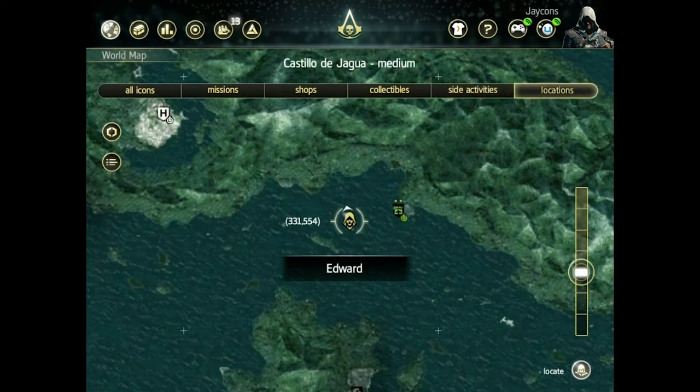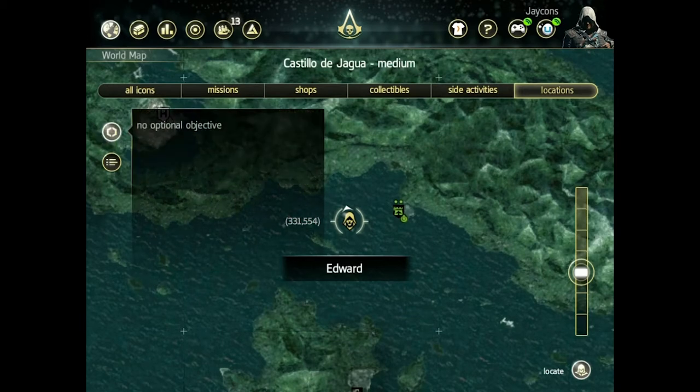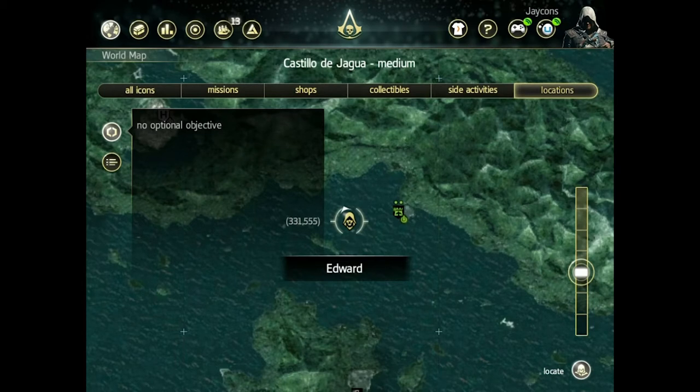Also, these little icons here on the left — if I was currently engaged in a mission, this would let me know. So instead of having to hit pause in-game on the Xbox, PlayStation, or PC, whatever you have, you can use this iPad app to see what missions and what your objectives are in your current mission.